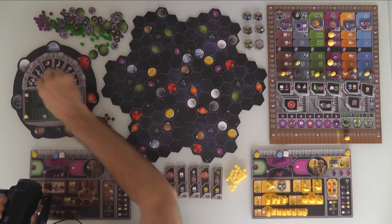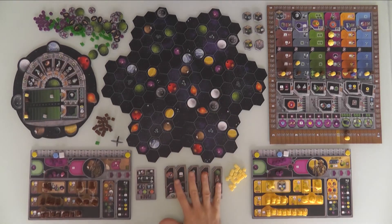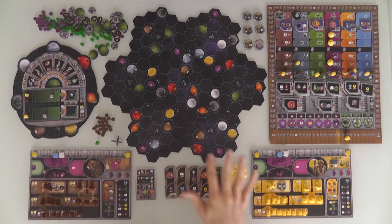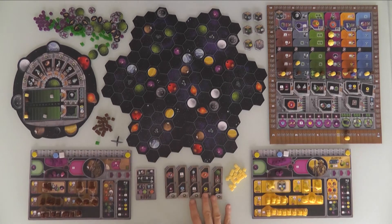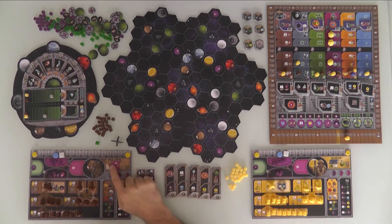So we've got our in-game objectives, our end-game objectives, our galaxy, and our boosters. Now, based on that combination of stuff, players choose what alien race they want to be. I believe there are 14 unique races, all with special abilities, strengths and weaknesses. In this game I'm going to be the brown Taclons — a kind of social insect race, a hive mind kind of thing.